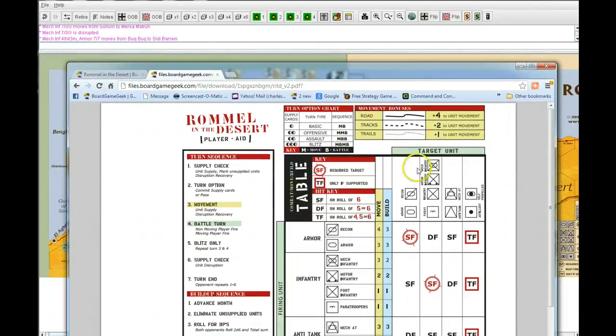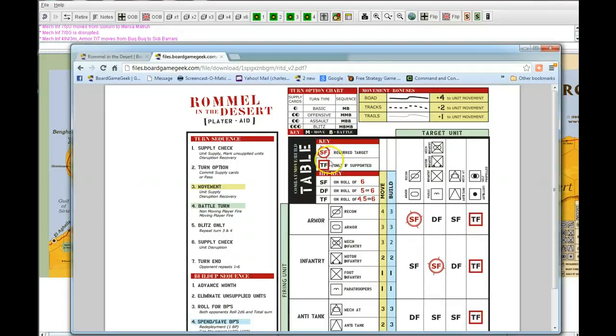Now let's talk about battle. If a unit has a crosshair target symbol, that unit must be attacked first. So if armor is attacking a recon, it has to attack the recon before attacking infantry. Armor attacking recon gets a single fire, meaning it hits on a six. If there is no armor or recon present, it can attack other units. Infantry is double fire, hitting on a five or six. If attacking artillery, that's triple fire, hitting on a four, five, or six. The top of the unit shows how many dice you roll.